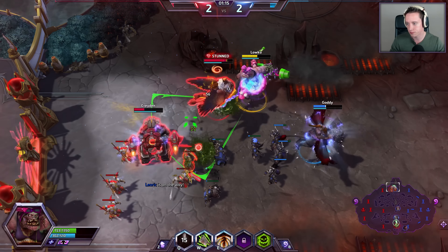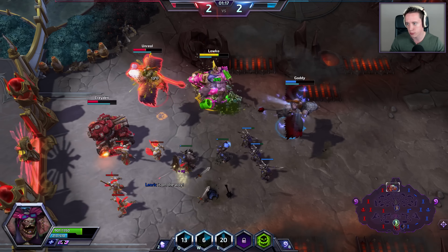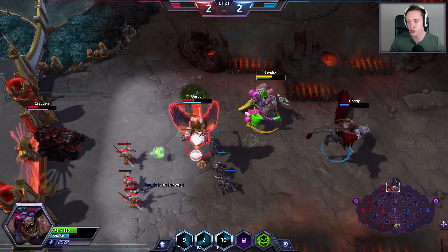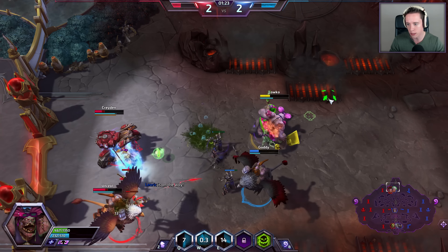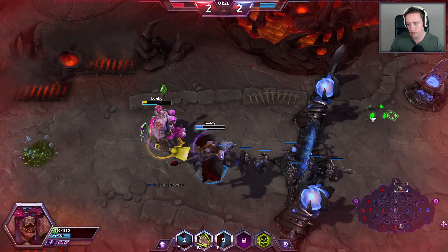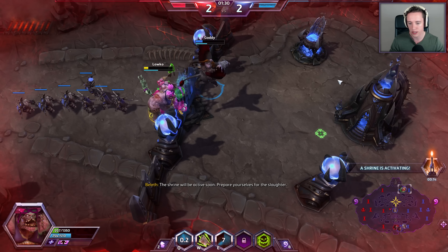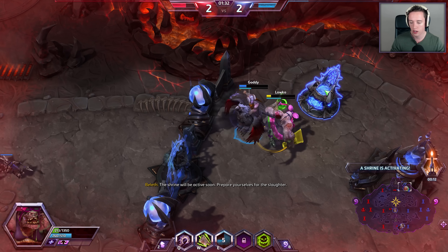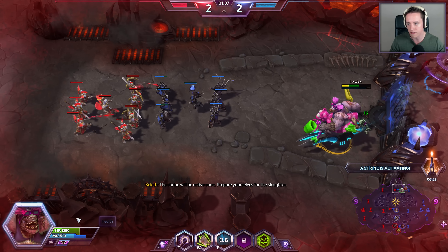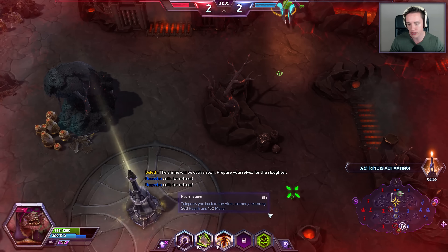We'll see if we can make use of it. Just trying to do as much damage as possible. Then I have the W ability, which is pretty straightforward — it's an arc forward type slam, and I can put it down to do a lot of damage. I also have my E ability called Devour, and what it does is give me a bunch of extra healing.